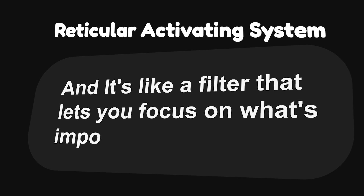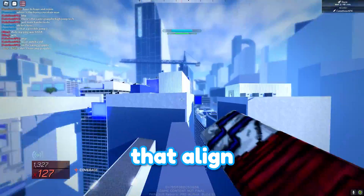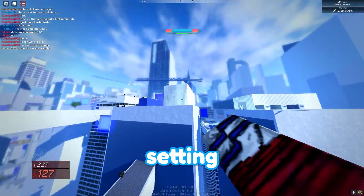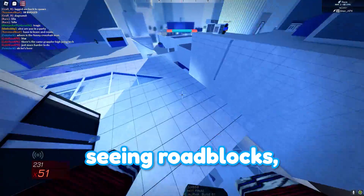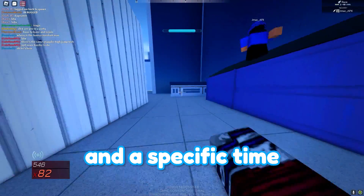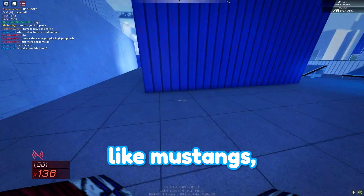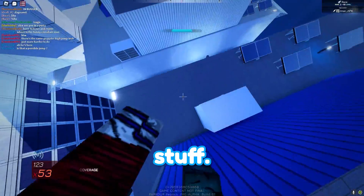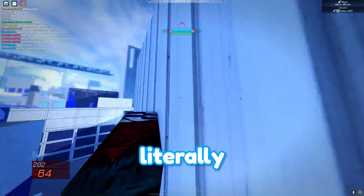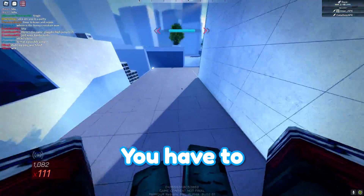Your brain has this thing called the reticular activating system — it's like a filter that lets you focus on what's important. When you set goals and visualize them, you're actually programming your subconscious to recognize opportunities that align with your goals. You're going to start seeing Roblox game ideas in your day-to-day life. A specific example: if your parents have ever gotten a new car or you were interested in one — like I really like Mustangs — you'll begin to see that car everywhere. That is your reticular activating system. It's literally about aligning your actions with your goals, because your actions come from your belief.